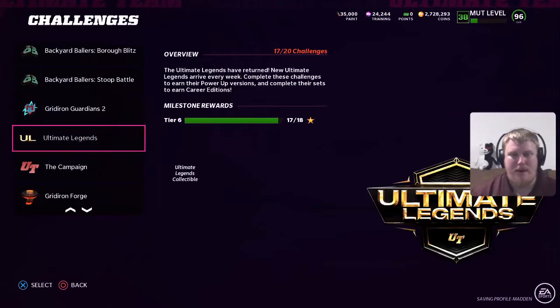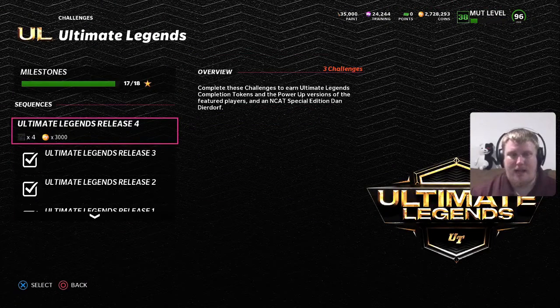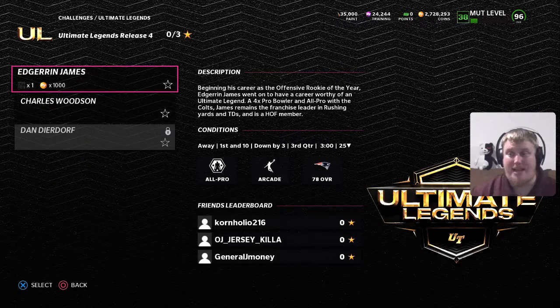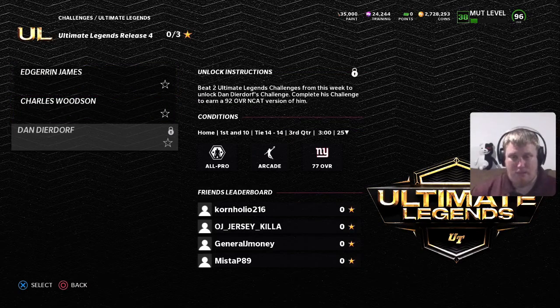The challenges today — as always, three challenges to knock out. You get 3,000 coin, three stars, a couple of power-up items for both Edger James and Charles Woodson, and then an NCAT 92 overall Deardorff. The Edger James and Charles Woodson challenges are unlocked right now. When you play both of them, you'll unlock the Deardorff challenge, and completing Deardorff gets you the NCAT version at 92 overall of that player card item.